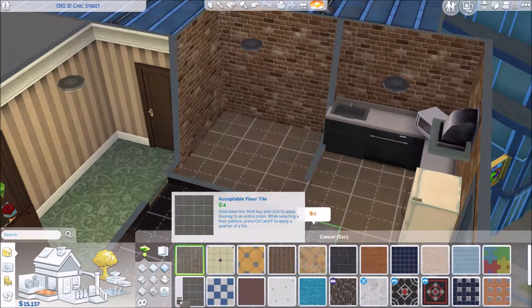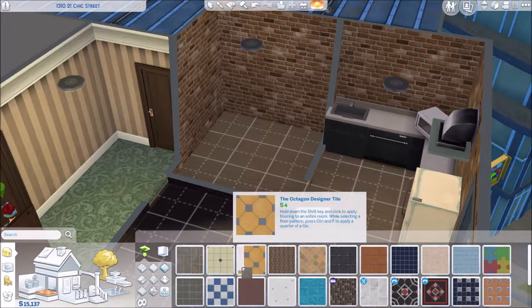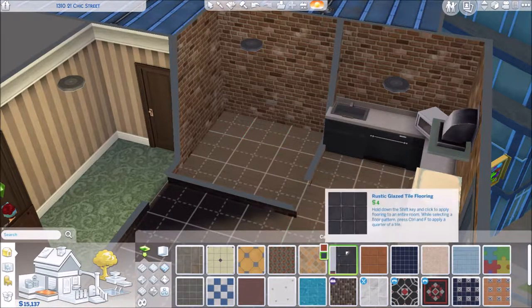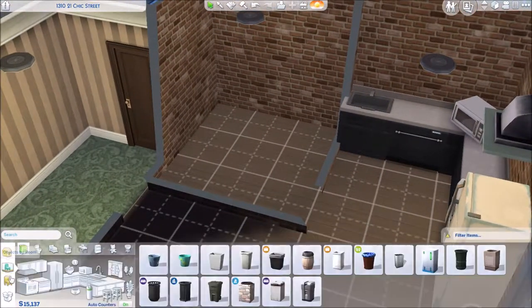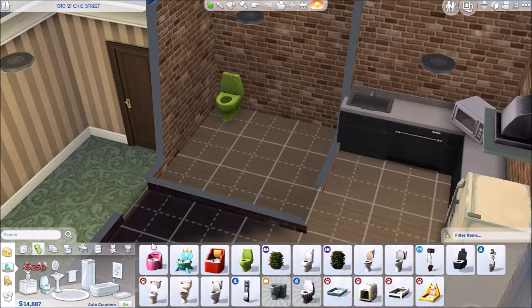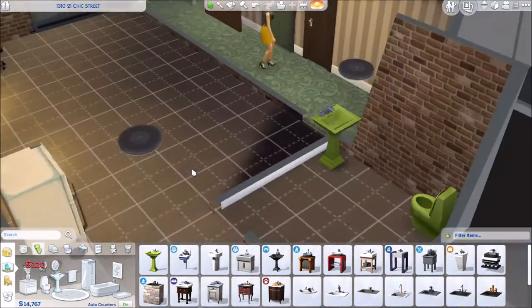I start looking at other flooring for the bathroom but in the end I decide I prefer it as is — I like the wood against the brick, even for a bathroom. I think it looks quirky, it looks like a city apartment. Not that I would really know; I've only ever lived in one city apartment and that was student accommodation, and by god it was awful. If my student accommodation had been like this I would have paid a fortune for it — student accommodation is expensive.